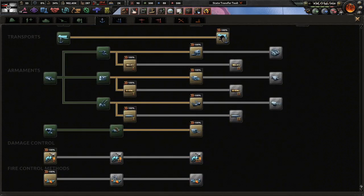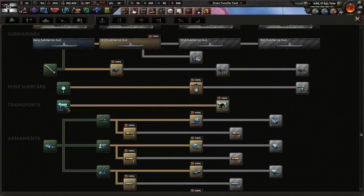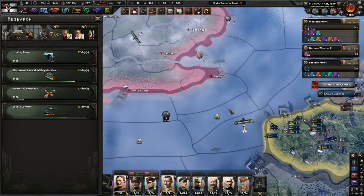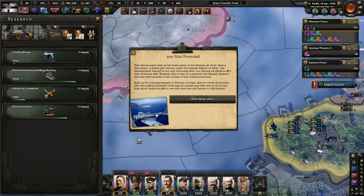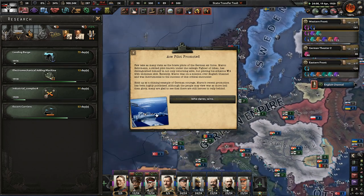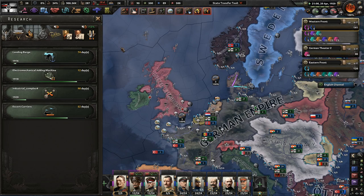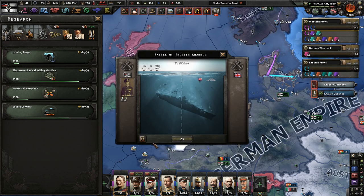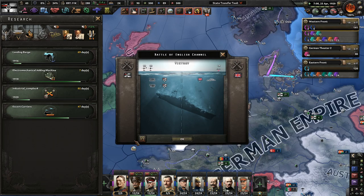Do we need to research that naval invasion tech? I skipped it, but we have one. Invasion defense - sure, we'll do that just in case. It's 1920, so we're using 1916 ships. Whatever - sink everything they have, they don't need them where they're going. Losing planes. Convoys - sink the convoys!